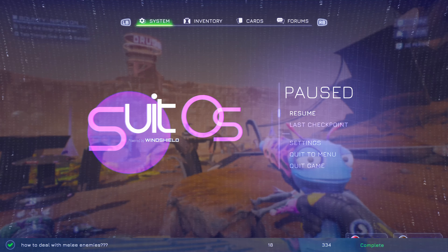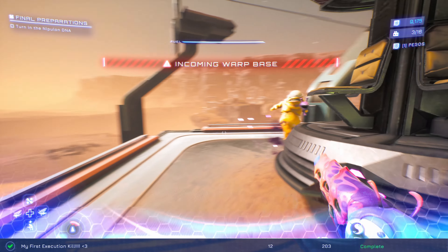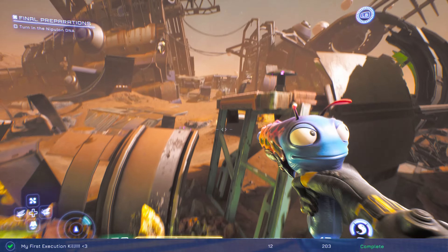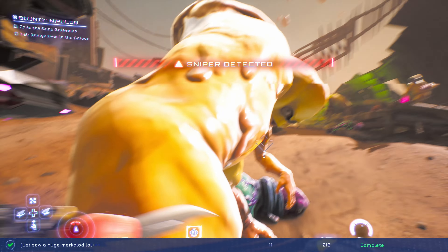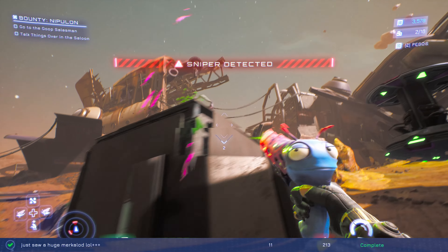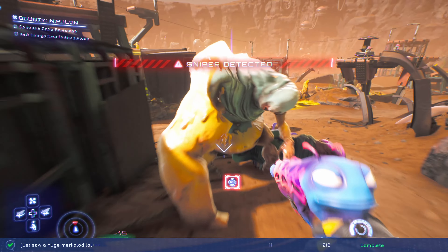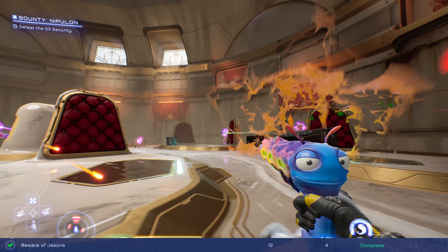120 merc kills you'll get naturally through the story. For 120 melee merc kills, you'll need some grinding — there's a good spot in the outskirts where you run past the greebles to where enemies start spawning. Grind until the two melee mercs spawn, kill them, then load the last checkpoint and repeat. 60 execution kills you'll probably get while doing melee kills — knock armor off enemies, melee them, and you'll get the kill animation that counts as an execution.